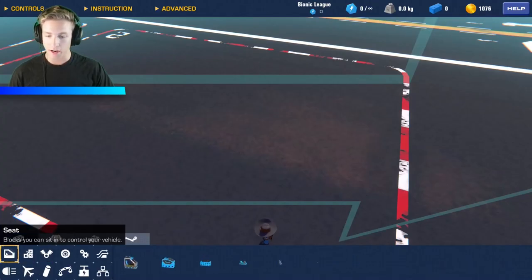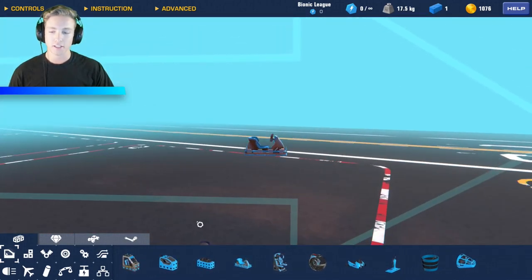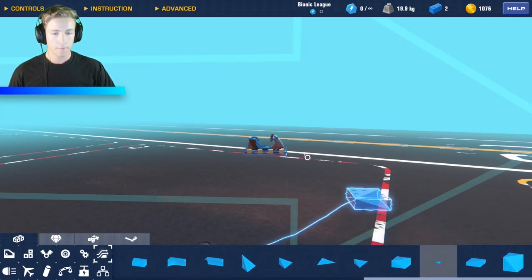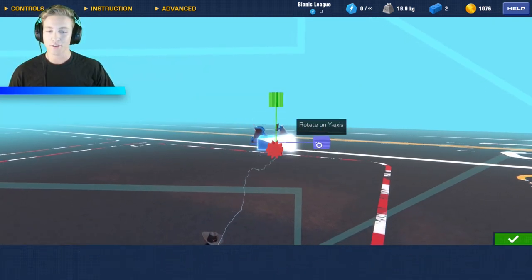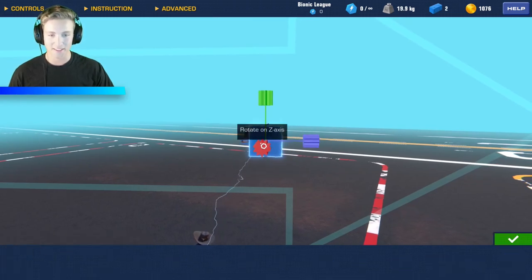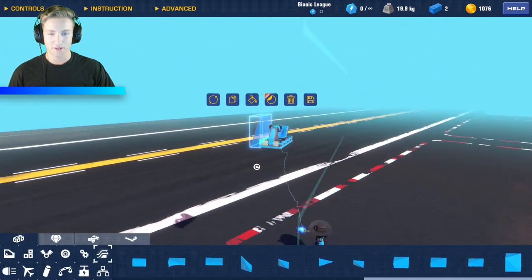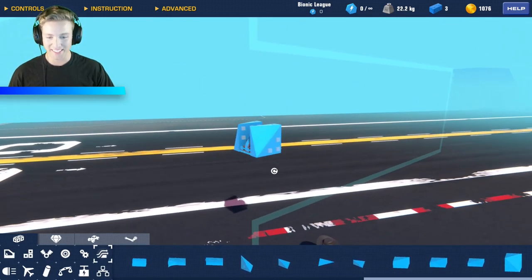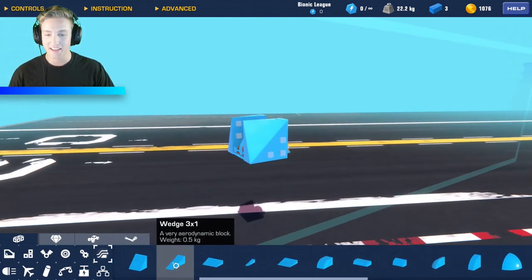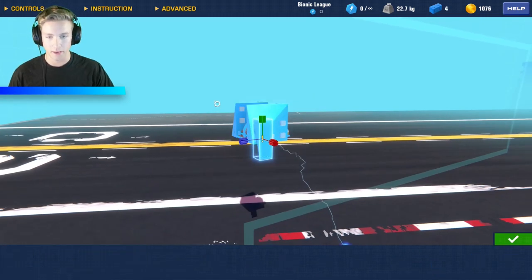I like to always start off with a seat. The go-kart seat is good just because it's small and I can fit it in really small places. This is not going to look like your everyday helicopter because we're in Trailmakers, so I'm going to make it look as cool as I possibly can. Hopefully this video gives you a little bit of a reference idea on what you're supposed to do when building a helicopter in this game.